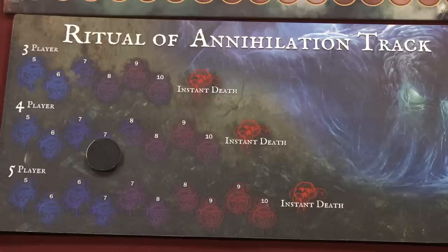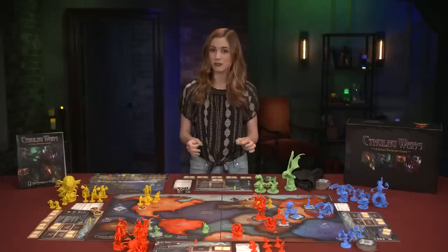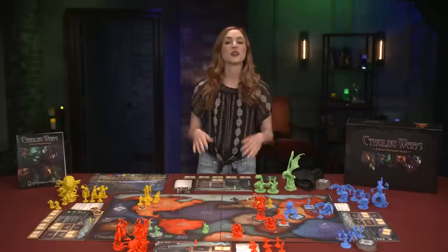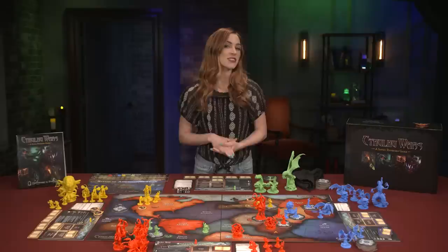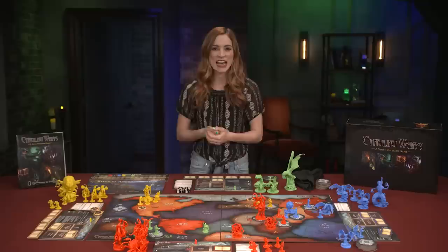Play continues cycling through the phases until one of two end game conditions are met: either a player reaches 30 Doom on the Doom Track, or someone reaches the instant death space of the Ritual of Annihilation track. The end game is triggered and players count up their Doom points. Any players with unrevealed Elder Sign tokens must reveal them and add them to their score. The player with the most Doom and all six spellbooks wins the game. In the case of a tie, both players share the victory. If no players have their six spellbooks, humanity wins — which means all players lose!